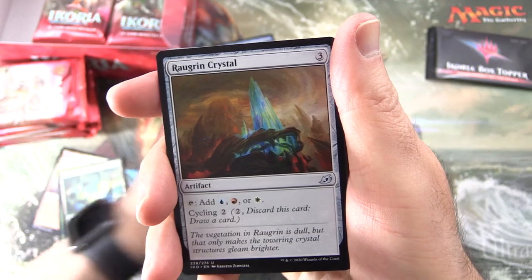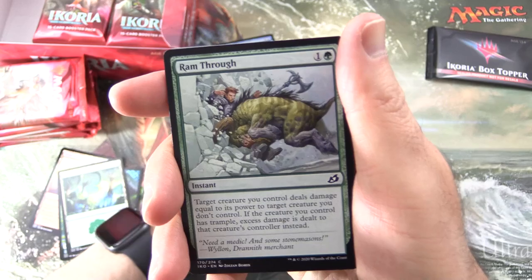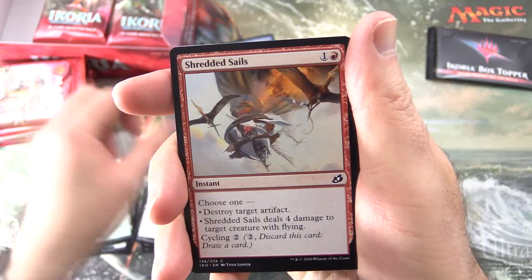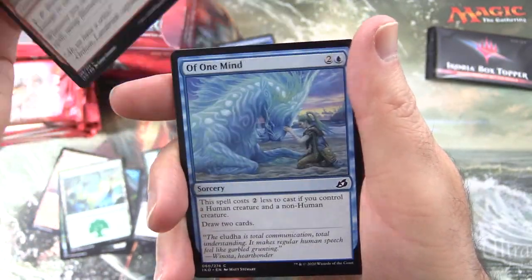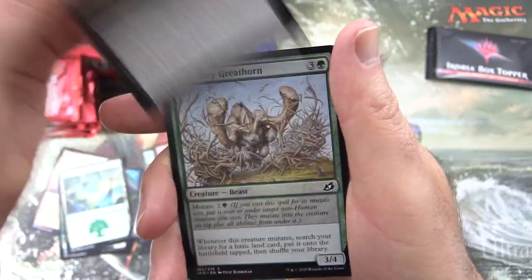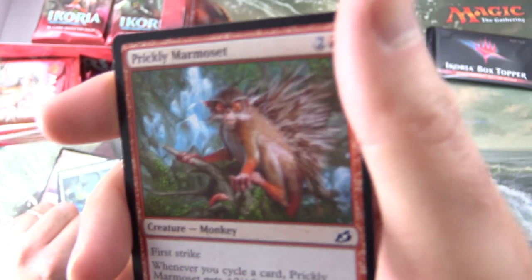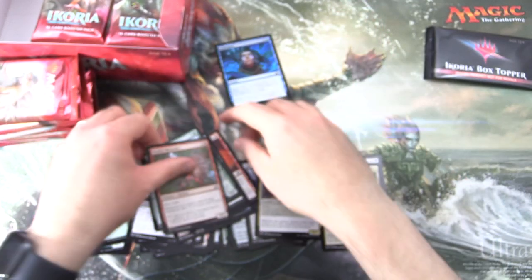And uncommons: Rogran Crystal, Call of the Death Dweller, Necropanther. And commons: Ranthru, Shredded Sails, Imposing Vantasaur, Blistispit Gremlin, Of One Mind, Fire Prophecy, Memory Leak, Migratory Greathorn, Prickly Marmoset. Look into his eyes - what do you see? I see a very confused creature.